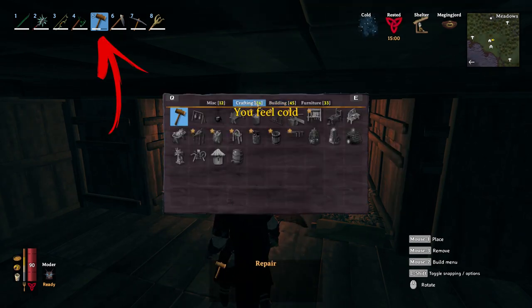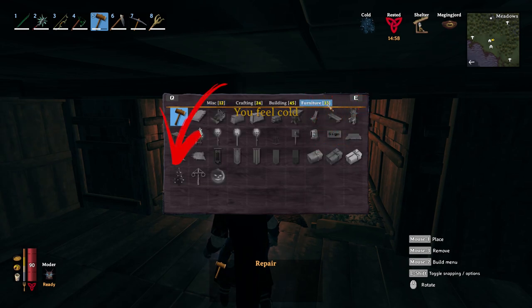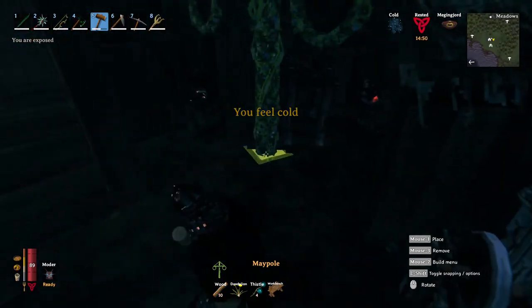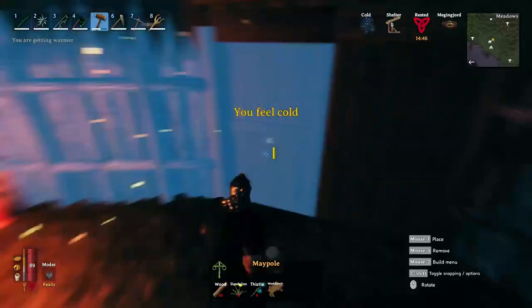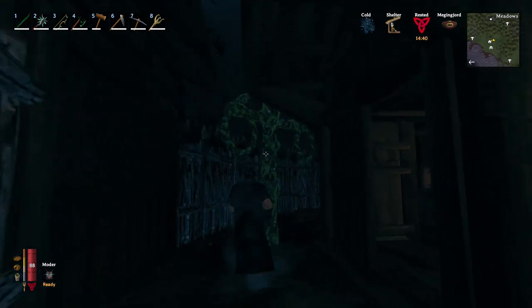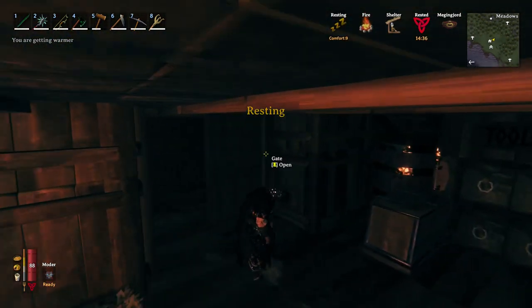Now equip your hammer and go to the furniture menu, where you will find the secret recipes alongside the normal ones, which you can now place down. Note that this mode will allow you to place anything even if you don't have the required ingredients in your inventory, but if you do have them they will be used. So if you don't want to cheat, gather the required resources for the recipe first and only then place them down.